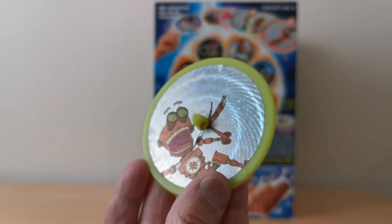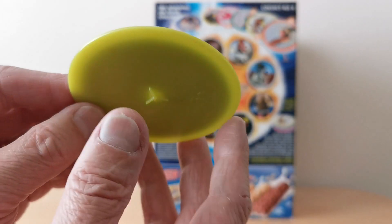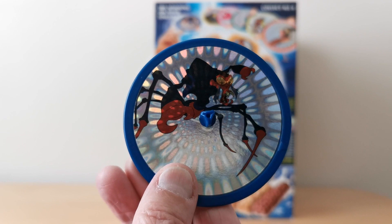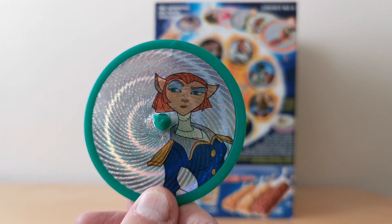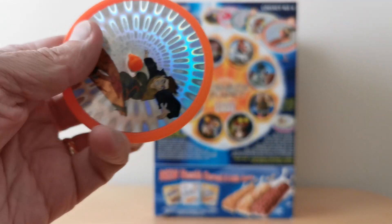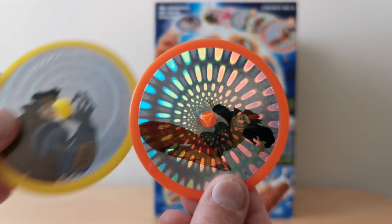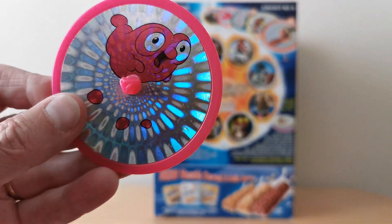The raised part also allows it to interlock with the little spike at the bottom of another spinner - there's the spike, you can just about make it out. The intention is you spin those around. There's one of the birdies, Long John Silver, and Jim. You can see the difference in the holographic designs on some of these - some have lines, some have a bubbly pattern.